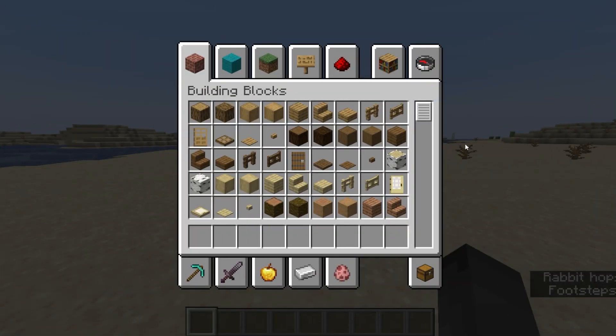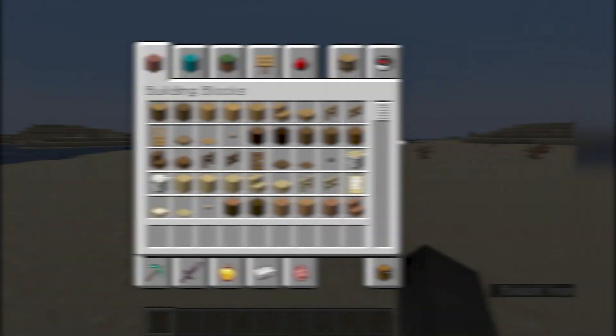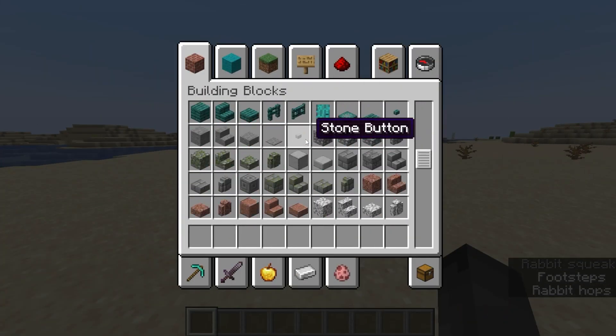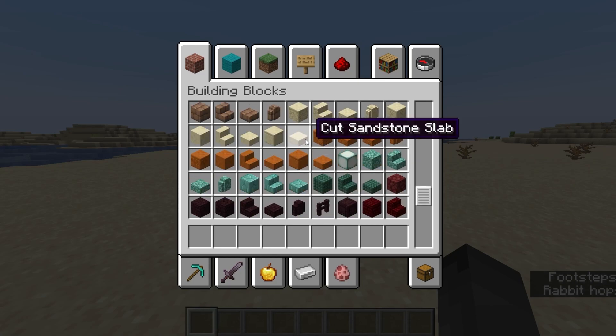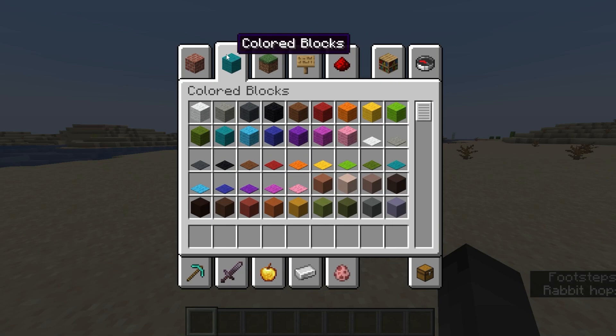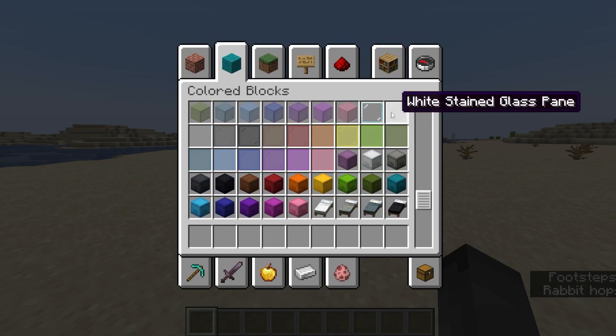So the first thing that I want to go over is the quality of life changes. As you can see, the creative inventory has been changed up quite a bit in an amazing way. Everything looks incredibly well organized. This makes me so happy. The color blocks tab is one that I really enjoy because here we have, well, all of the color blocks.